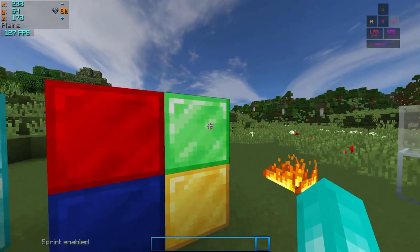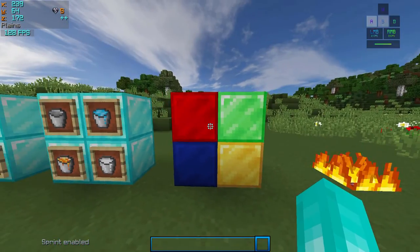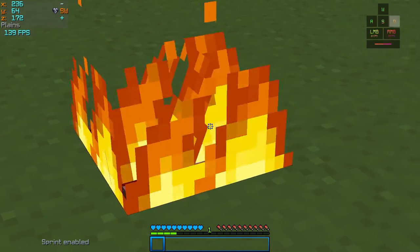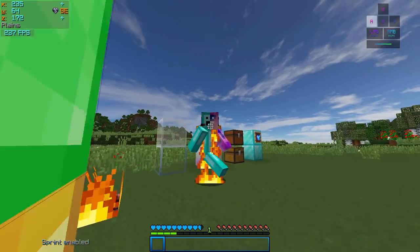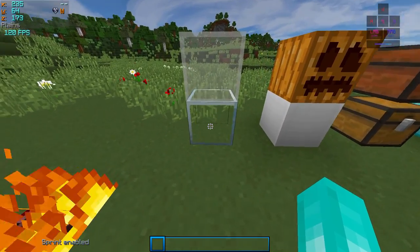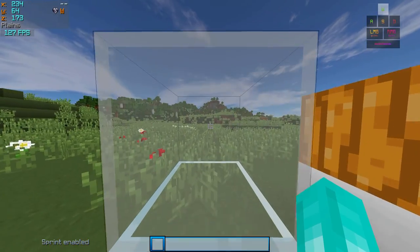I also changed the texture for all the valuable blocks, including the diamond block. The fire is the same fire from the Faithful pack but scaled down to 16 by 16, and it still appears low on screen. Instead of copying a glass texture, I took the 1.13 glass texture and made a blank in the middle so you can actually see through it, unlike those lines that are normally there.